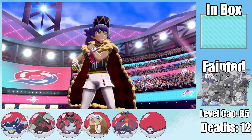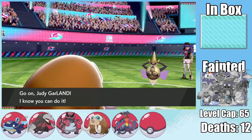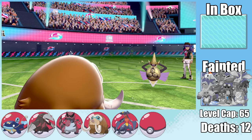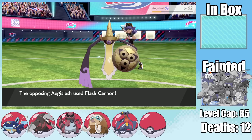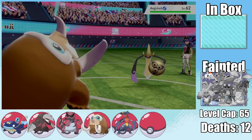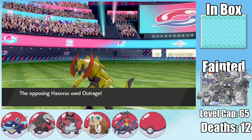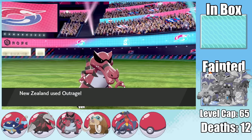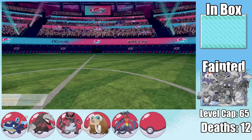Time to face Champion Leon. His Aegislash goes for King's Shield, letting me set up Stealth Rock with Mamoswine — useful for Charizard chip. An Earthquake leaves Aegislash in the yellow in shield form; it hits me to my Focus Sash, then Leon uses Full Restore, but a follow-up Earthquake in attack form takes it out. He sends in Haxorus, I swap to Krookodile for Intimidate — Haxorus misses Iron Tail anyway. After trading Outrages, Krookodile takes it out, but gets knocked out by Inteleon's Sniper Shot while locked into Outrage.